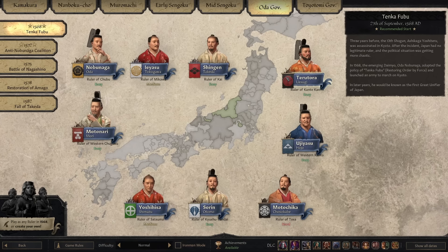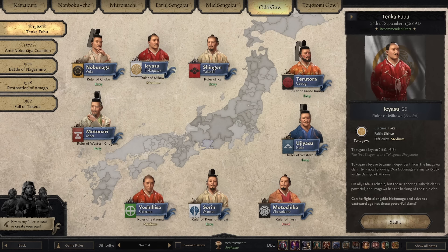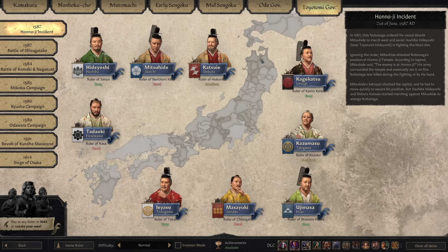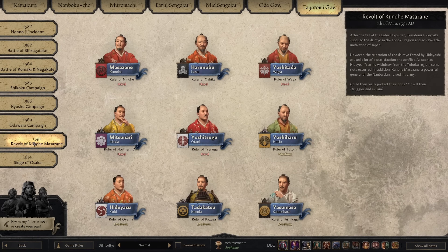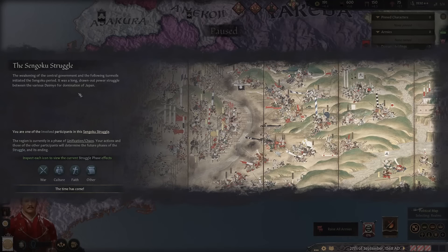The big main one that most people point to, and that the mod itself recommends, is the Oda Government. It has two recommended start dates: the Tenkafubu and the Anti-Nobunaga Coalition. If you watched the Shogun show, Nobunaga is in the show and in the book but as a different character — the book is historical fiction and twists these events. Torunaga is Tokugawa, who is quite young during this period, helping establish the Shogunate across Japan. We're going to hop in right at the Tenkafubu and I'll even play as Tokugawa. As you can see, we're in the Sengoku struggle.